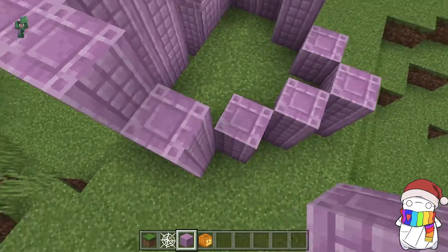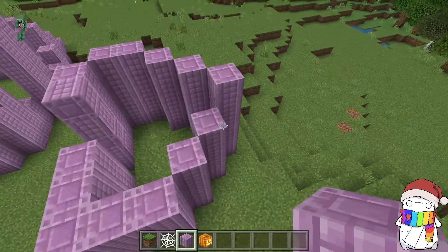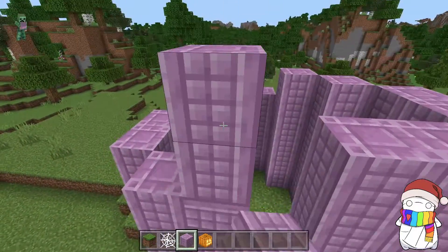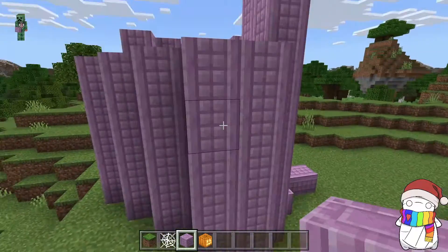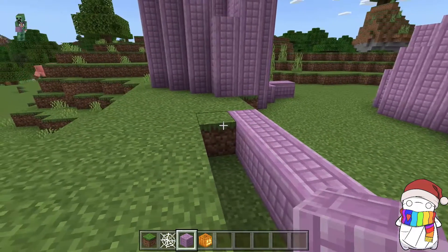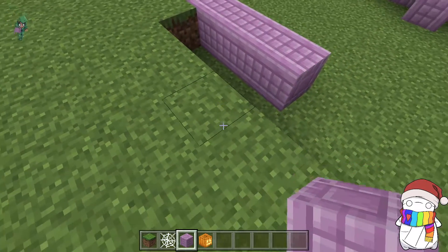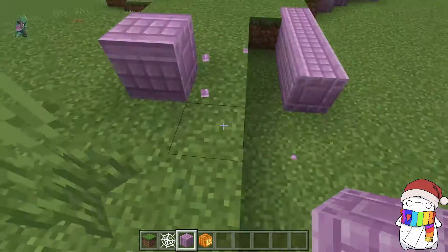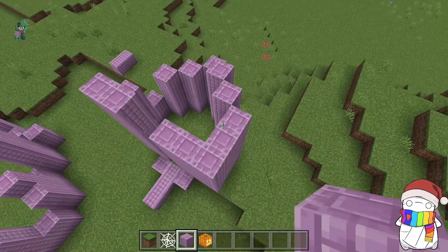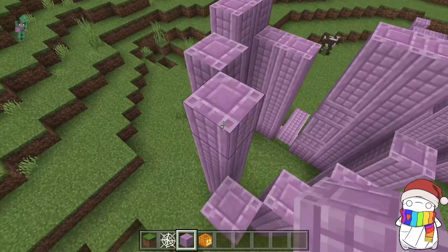I'll go back to fix those blocks I didn't place correctly. My OCD is flaring up just like the rest of you. Now that I'm looking at it, this building kind of looks like a heart — I probably should have just made a heart-shaped building! Why didn't I just do that from the beginning? That would have been so much cuter. But this is just the first episode, I don't want to get too crazy. Here I'm placing the pillars on their sides because I wanted it to look like the building was actually falling apart — going for this asymmetric, messy look — and I wanted the broken piece of the pillar to just fall a little further away from the actual building itself.